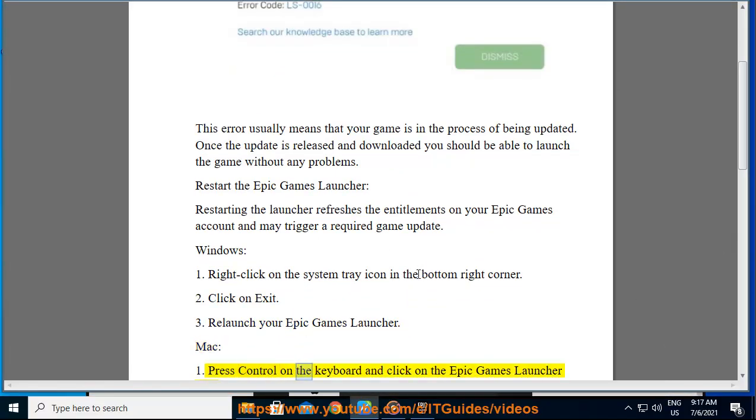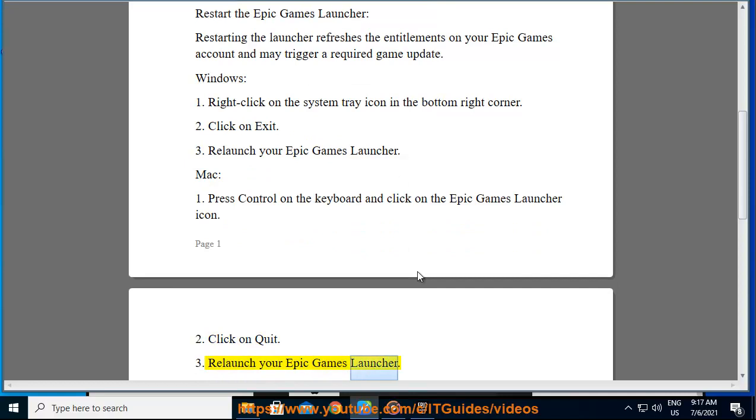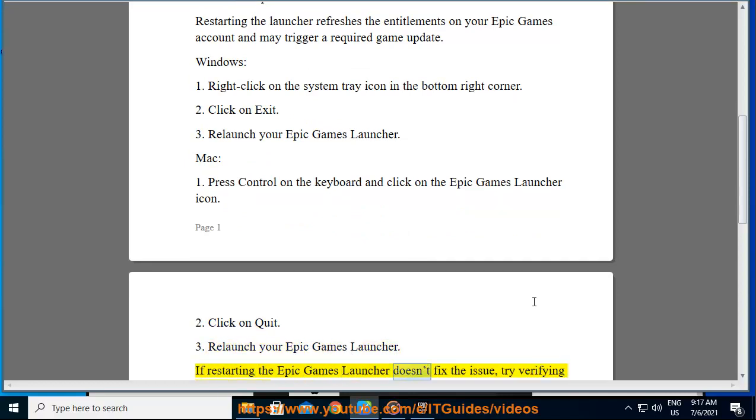Mac: 1. Press Ctrl on the keyboard and click on the Epic Games Launcher icon. 2. Click on Quit. 3. Relaunch your Epic Games Launcher. If restarting the Epic Games Launcher doesn't fix the issue, try verifying the game files.